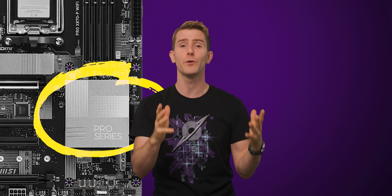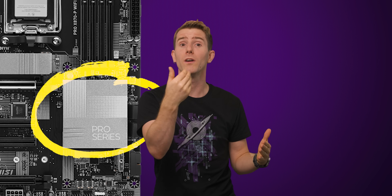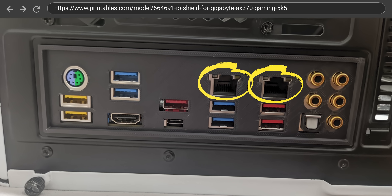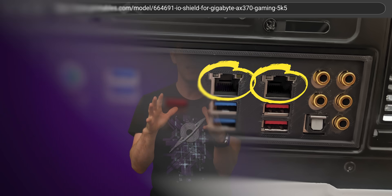In PC terms, the chipset is a chip, or set of chips, that lives on your motherboard and handles a great deal of your computer's input and output, or I/O. SATA ports, USB ports, and network ports are commonly connected to the chipset, and on modern platforms that requires a lot of PCIe lanes.